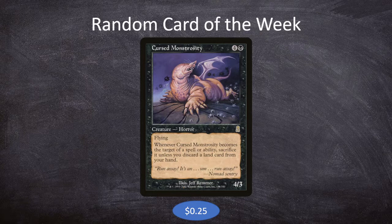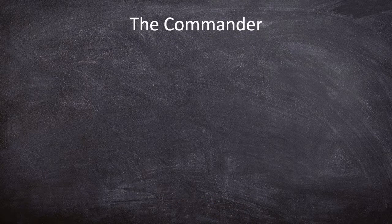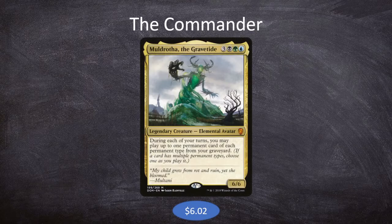So what I decided to do was go with the theme of it possibly being in the graveyard more than we want, and we're going to focus a little bit on its creature type — horror. I wanted to pick a commander that dealt with both of those themes, but I couldn't quite find one that did both. So we went with Muldrotha the Gravetide to deal with the graveyard side. It's 3 black green blue for a legendary 6-6 Elemental Avatar. During each of our turns, we may play up to 1 permanent card of each permanent type from our graveyard. The Cursed Monstrosity is probably going to end up in our graveyard, so Muldrotha helps us recast it — or we can discard land cards to keep it around and then replay the lands from the graveyard. That is our main goal here.